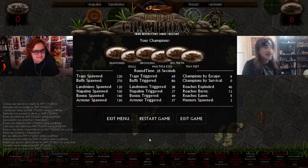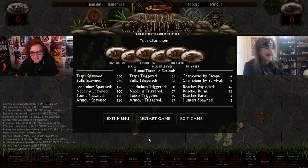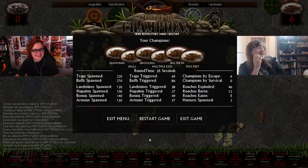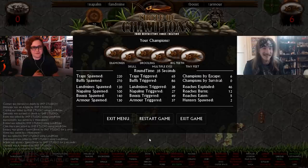Shall we see the results? Yeah, I'm ready. Your prompts are: diamonds, skull, drooling, multiple eyes, big teeth, and tiny feet. That's going to be an interesting combo for sure. I can see a couple things I can do with it, but I have no idea what you're going to do with it. It's going to look amazing though — I'm excited! So I'm going to jump in, work on a couple of rough sketches over the next couple of days, then come back and show Ian what I made. Thanks Ian, I'll see you in a couple of days. No worries, see you soon!